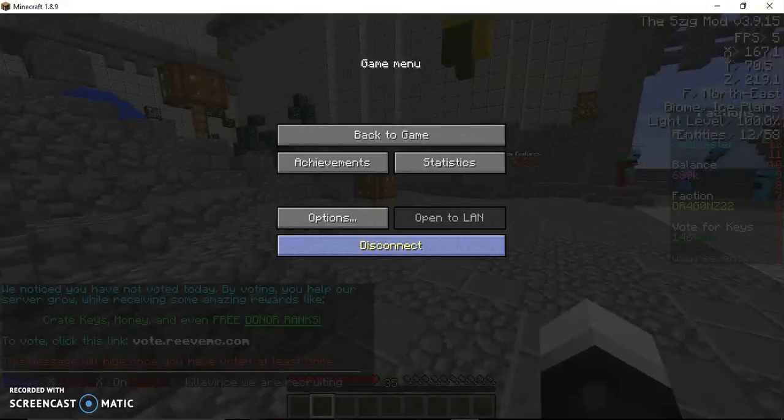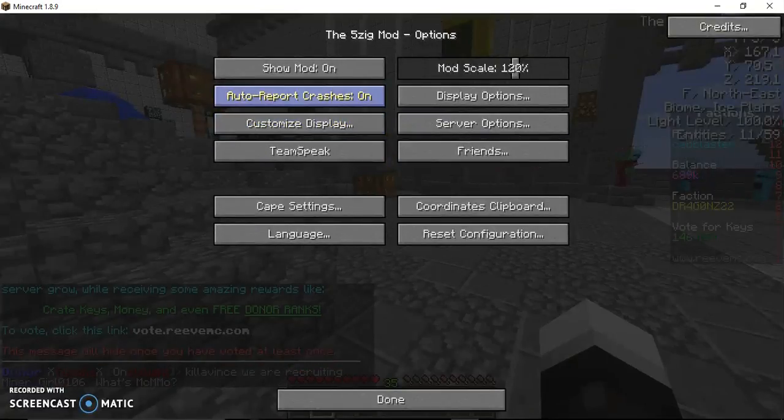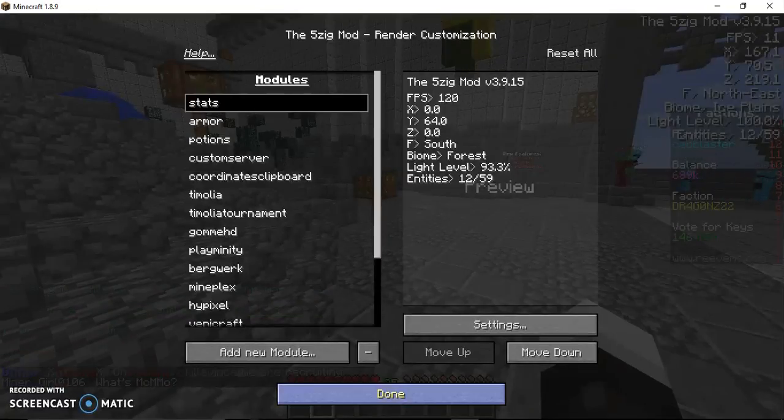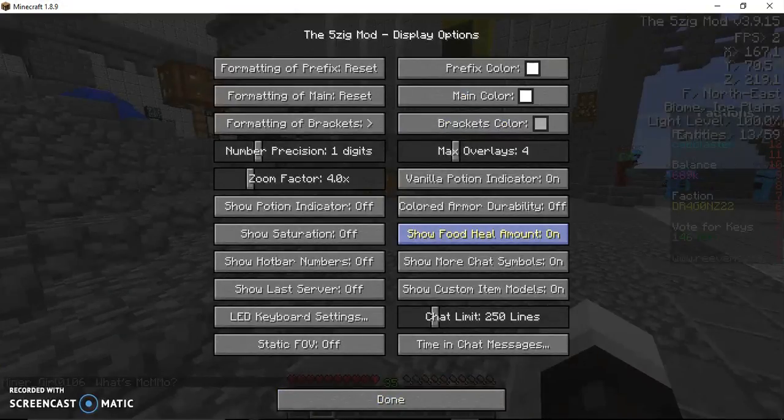If you go into options, and then go to Display Options, you can show the color of the armor, like your durability.